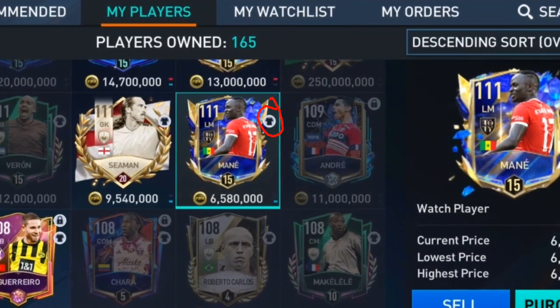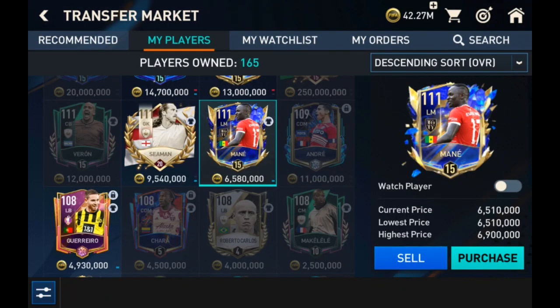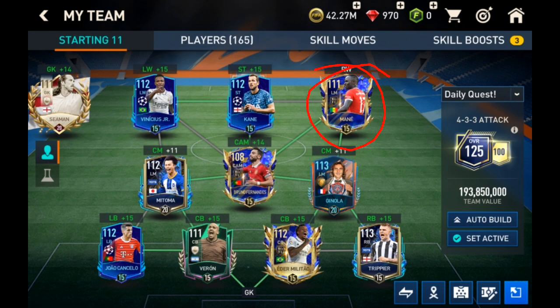The shirt icon does not only signify that the player is in your team lineup, but also your substitute. For Sardimani, the sell icon is active and also the shirt icon — it might be confusing. Let me explain: if you watched my previous video, I said the sell icon is not active because of the shirt icon, and the shirt icon signifies that the player is in your starting 11.